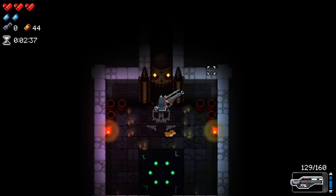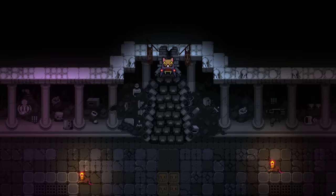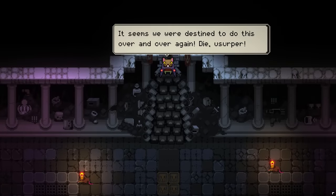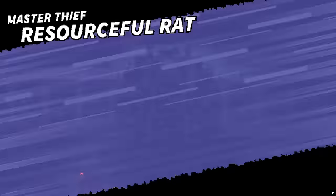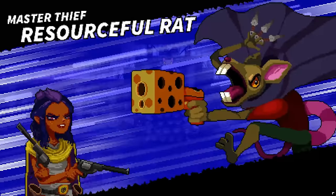Hello! My name is Abe, and this video is all about the Resourceful Rat boss fight in Advanced Gungeons & Dragons. It's a difficult fight, especially during the punch-out phase, but I've learned a great many tricks in my hundreds of runs, and I thought I would share them with you.